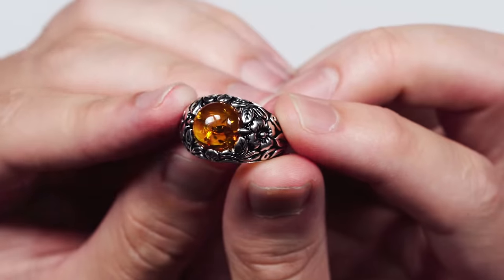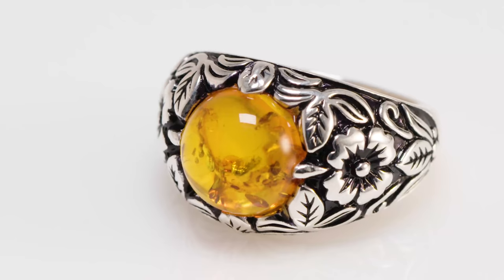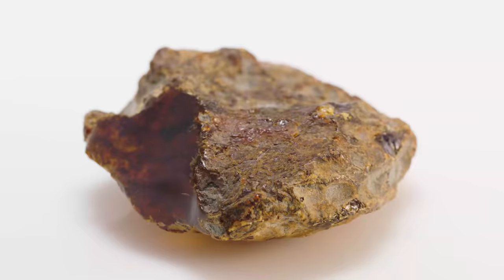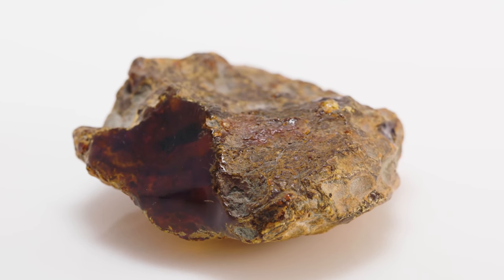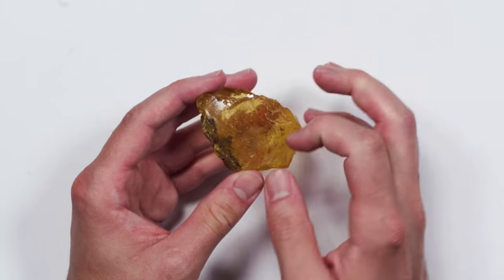I've seen amber with scorpions on the inside. It's one thing to see a gemstone and know that it's millions of years old. It's another to see a glob of amber with bugs that were crawling around or flying around millions of years ago, and they are just immaculately preserved. You can preserve feathers in amber, tiny little reptiles with feathered tails. Amber is too cool.